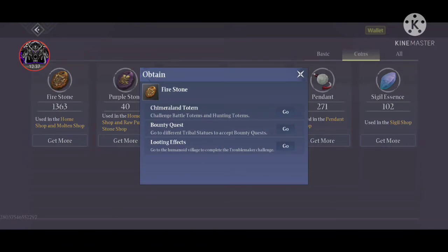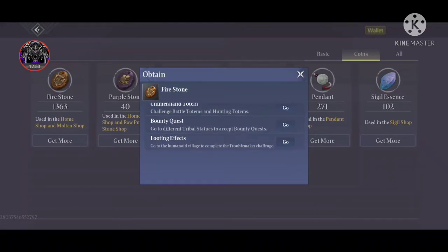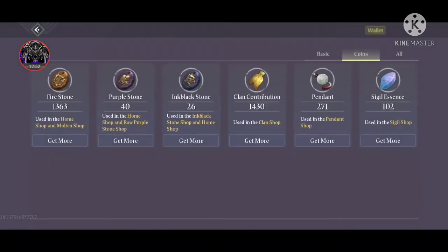Fire stones can be obtained from hunting totems, bounty quests, and looting. You can go to a humanoid village, complete the Troublemaker Challenge — there is a go button — and check that out for fire stones as well.